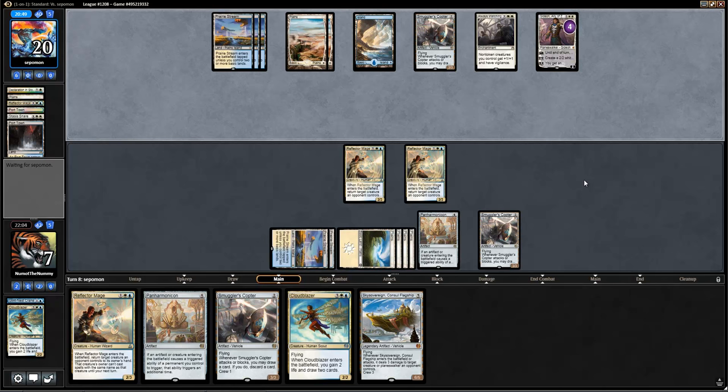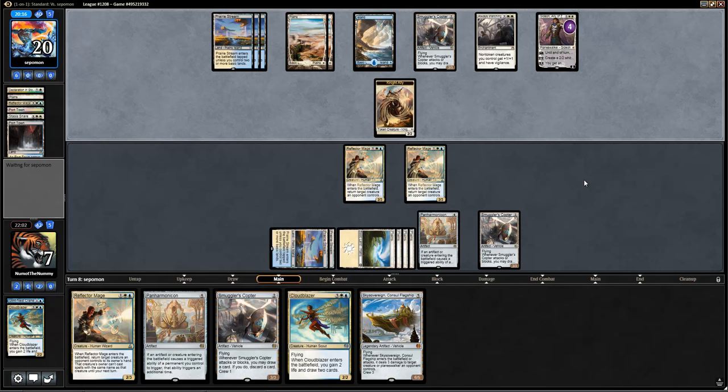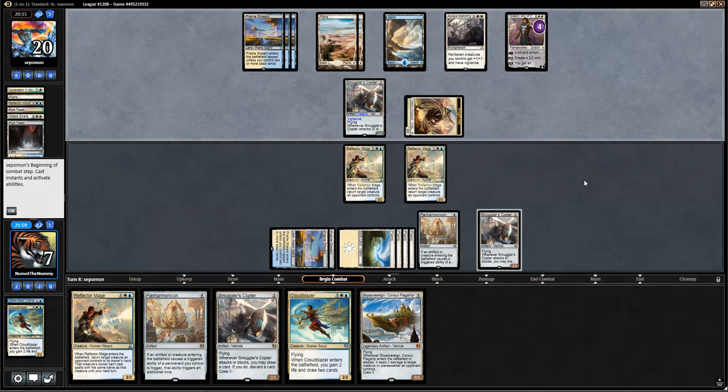We're not actually looking too terrible now. We've gotten a lot of value here. I can play Cloudblazer next turn, which gets around the Spell Quellers. I can also play Sky Sovereign, which gets around Spell Quellers. Looks like they're going to main-phase something. They might have been trying to main-phase their Spell Queller, but of course they can't do that because of the Mage. So two Spell Quellers are known, as well as a Smuggler's Copter. Looks like they're doing some work on the roof — if you hear some drilling sounds, that's what that is, I apologize.